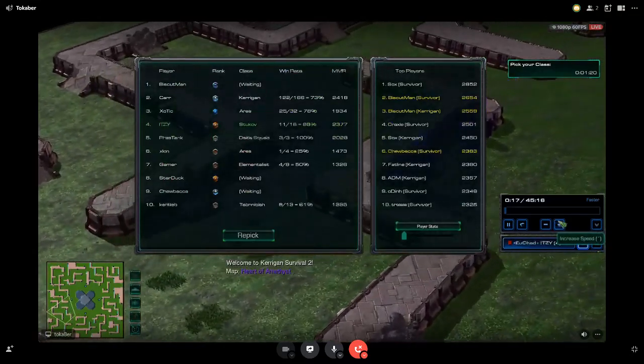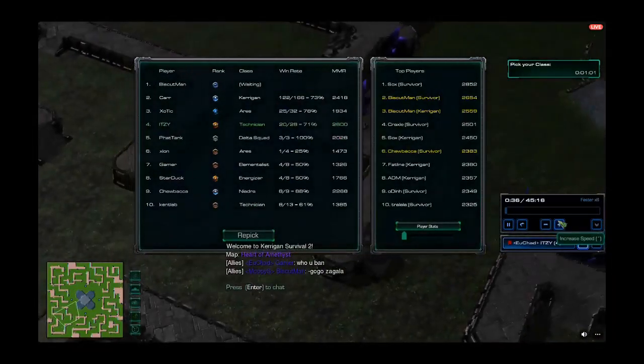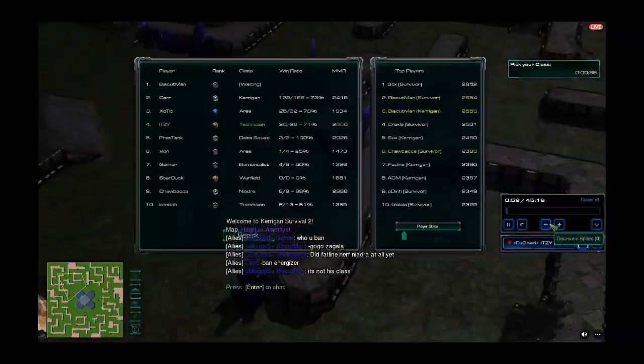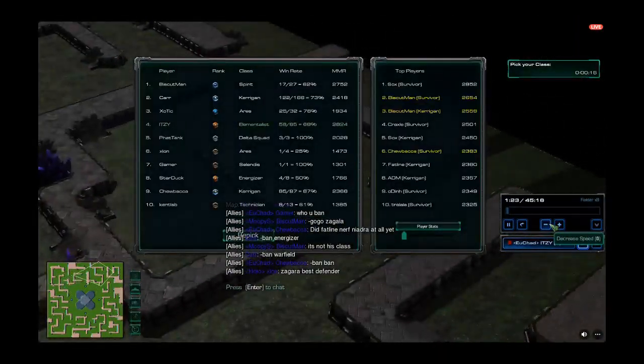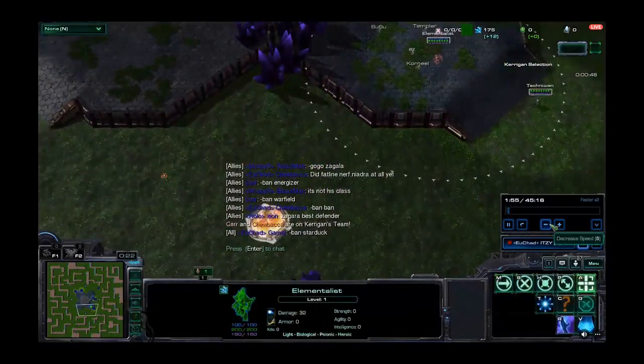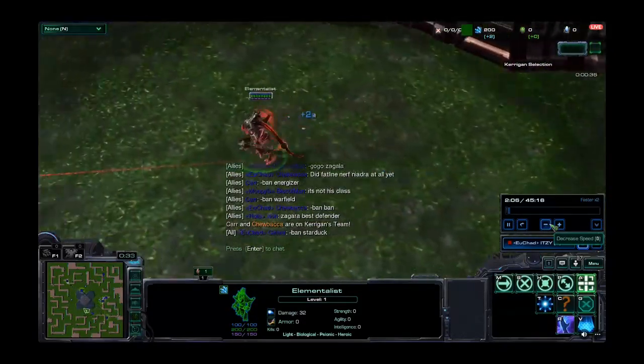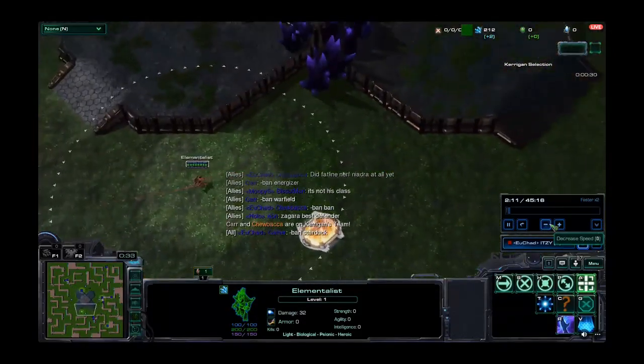In the last video we went over general Elementalist stuff. Now we'll go into a more detailed guide for the current version of Elementalist — what talents you want to go, how you want to play, what your playstyle should be.